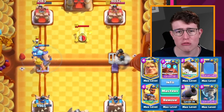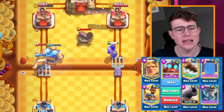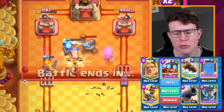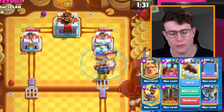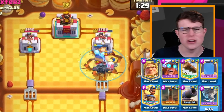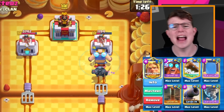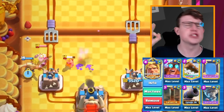Also, the mirror is just so great. Your opponent needs to play the Inferno to deal with the Electro Giant, then we can mirror the Electro Giant, play the Ram Rider, and keep pressure going. There are so many options. We have a really cheap cycle with the log, earthquake, cannon, and tornado to pull troops together into the Electro Giant, get the reflection damage, and use the Golden Knight to absolutely destroy opponents.